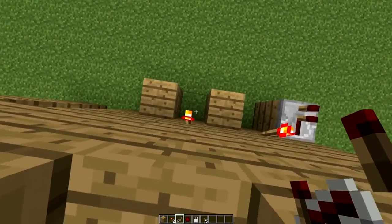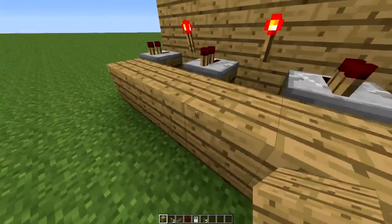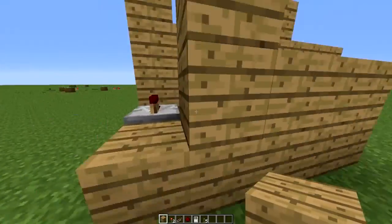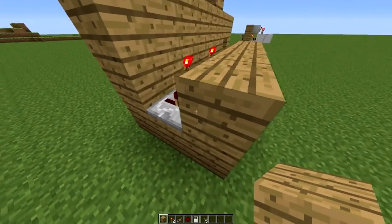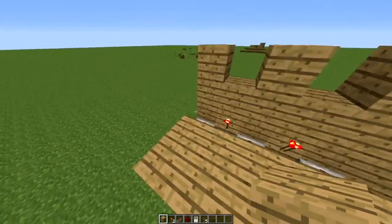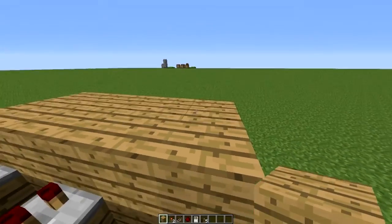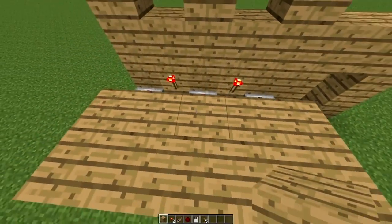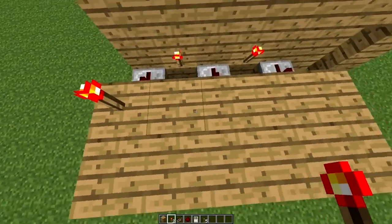So you put that there, put one there and put one there. Then you are going to put two layers of any block that you want — making this platform two high and two wide in length. So it's one above the redstone repeater and two in length in front of each of the repeaters and the torches. Then you're going to put torches in front of the repeaters.